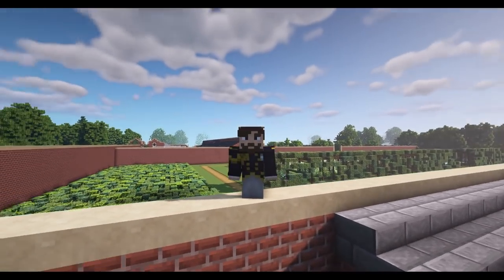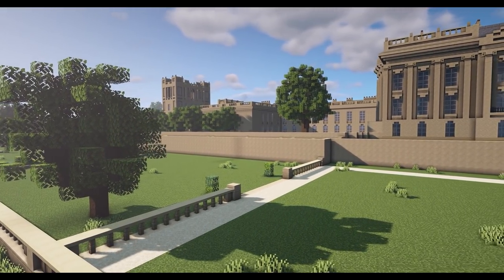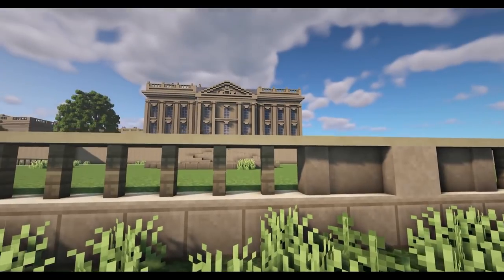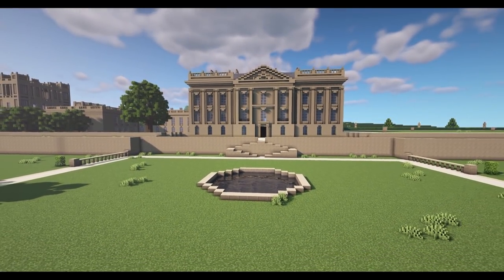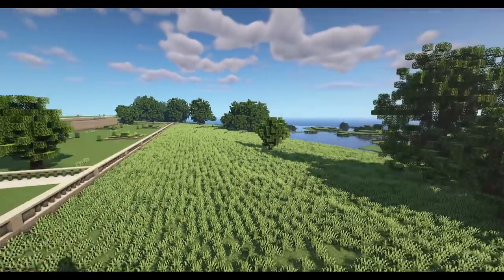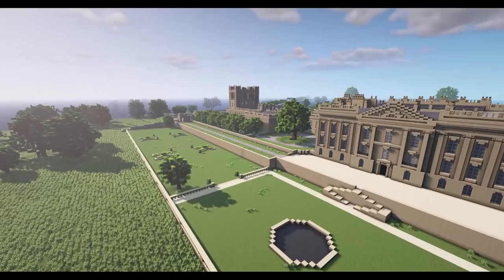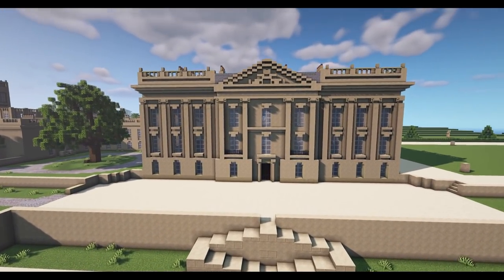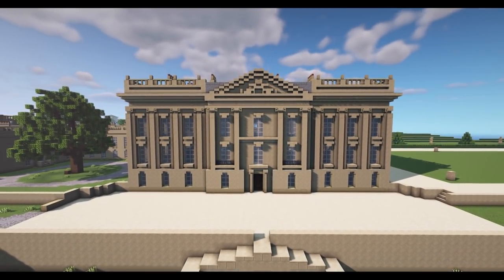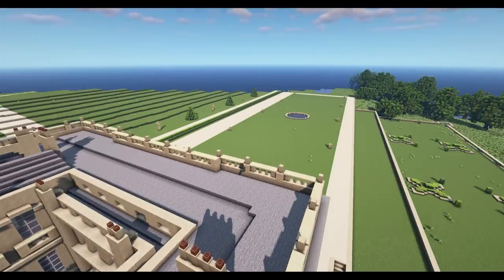Staying on the theme of country houses, let's take a look at Goblin's build - Chatsworth House. Yes, that Chatsworth. We have Chatsworth House behind me - a beautiful 18th century country house built by Goblin, one of our newest builders who joined back in January. The landscape built around here is incredible as well. There's also a forest called Ensor Forest, another one of his builds we'll look at later. This is the garden facade - I gotta love Georgian houses that look like this, they really do sit well in the landscape.